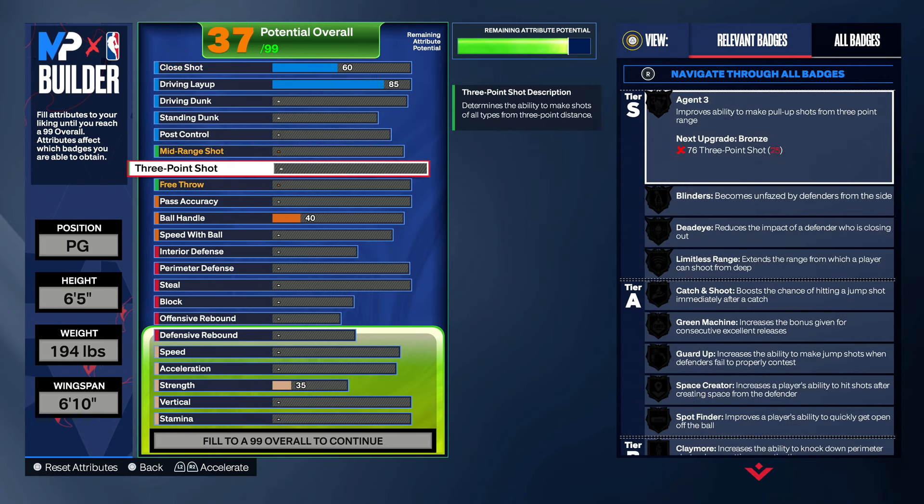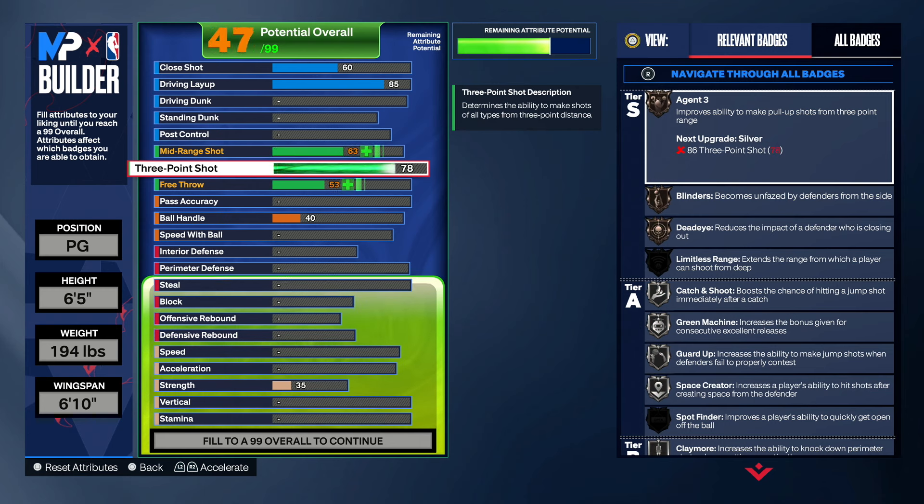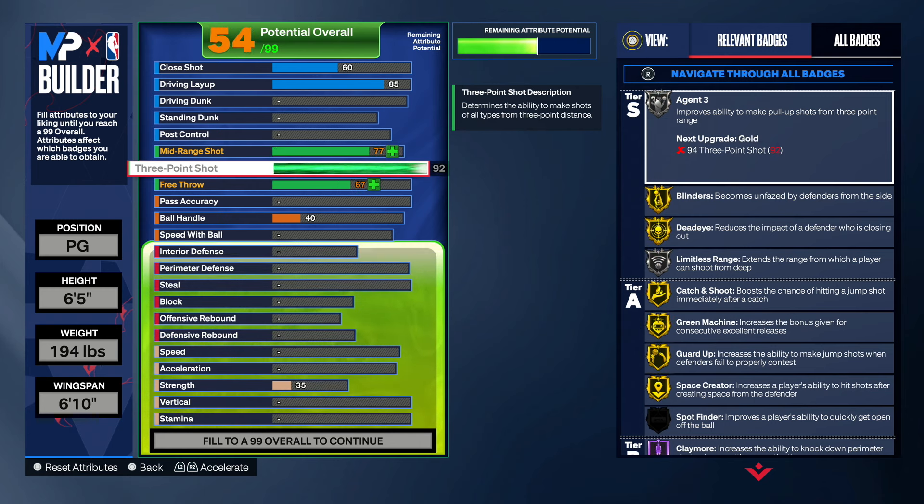So next we want to upgrade our three-pointer and we want to make it a 92. With a 92 three-pointer you can spark down on this build — I have a 92 three-pointer on my 6-6 and I shoot lights out. You really can spark down with a 92 three; you don't need anything higher than this, especially on a 6-5 build. You get Kyle Lowry base, Terrance Mann, Tracy McGrady, even Kobe Bryant base — you get everything you need with a 92 three-pointer.